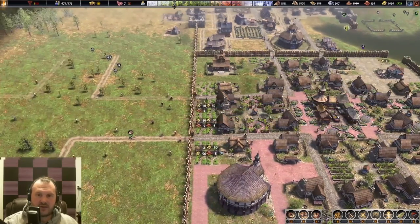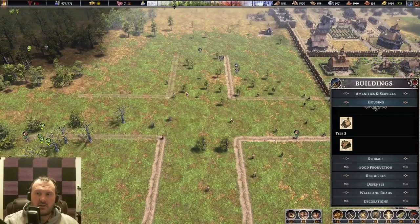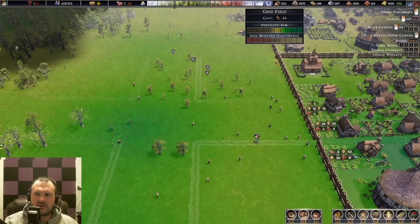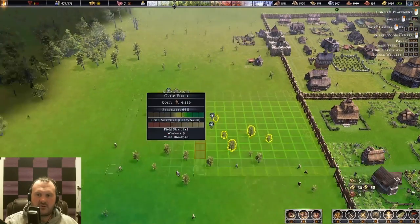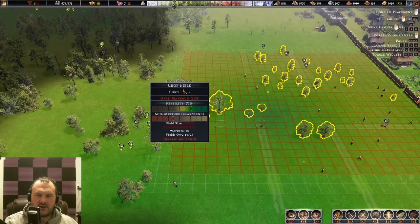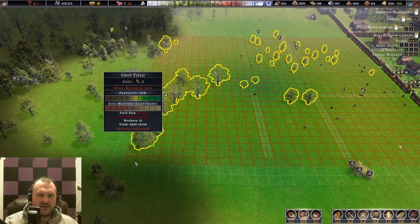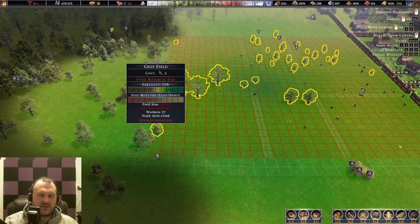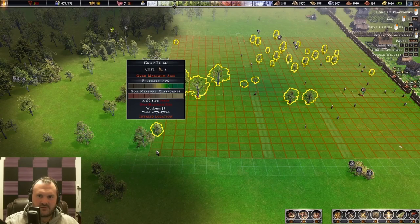The first milestone that you're looking for is roughly 30 desirability for houses to upgrade from the shelter into the first level, the homestead. The area that I build in is a 28 by 28. The way you can visualize it is by taking the crop field — you can set it on your corner and drag it to the size you want. So you can see that 28 by 28 is roughly that size. Thankfully it won't let you actually build the crop field there, but you can at least see the size under the field size indicator.